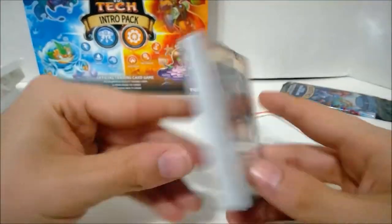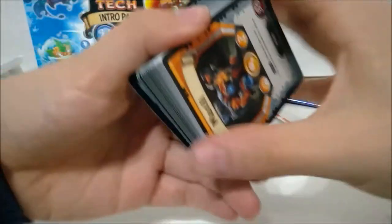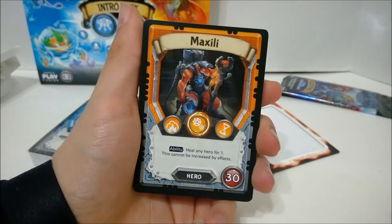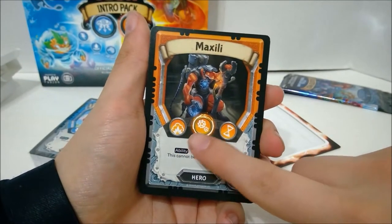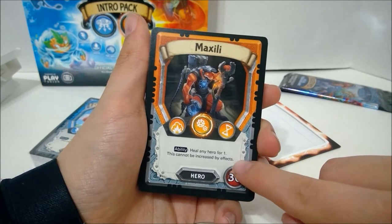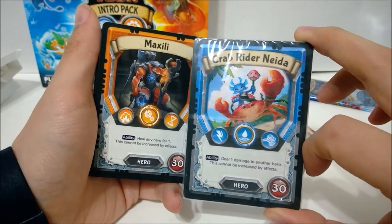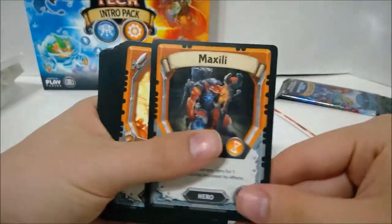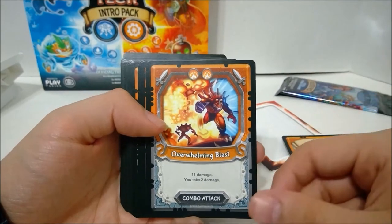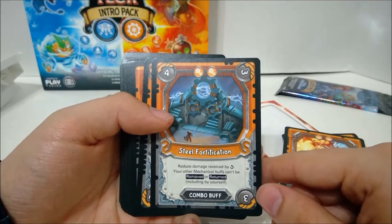Let's go with the Tyrax deck first. Our hero for this deck is Maxily — I'm going to call her or him Maxily, it kind of sounds like a girl name. He is Tech Order with Explosion, Mechanical, and Time elements, and his superior element is Mechanical, so you can play two mechanical cards on your turn. His ability is heal any hero for one; this cannot be increased by effects. He's got 30 health. His ability is very similar to Neda's — deal one damage to another hero, cannot be increased by effects — so these are kind of paired to go against each other; their abilities cancel each other out. Here are the combo cards: Overwhelming Blast — just two Explosion for 11 damage, you take two damage as well, but that's really good. Steel Fortification is a combo buff, two Mechanical: reduce damage received by corner, and your other mechanical buffs cannot be removed or returned — that's pretty good.